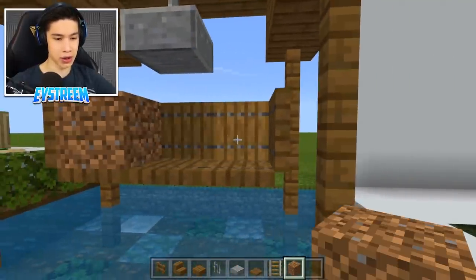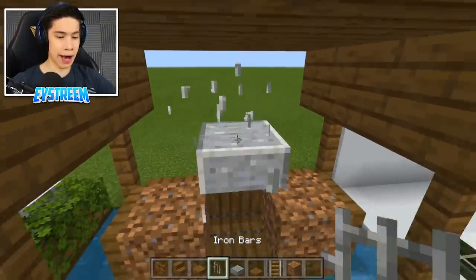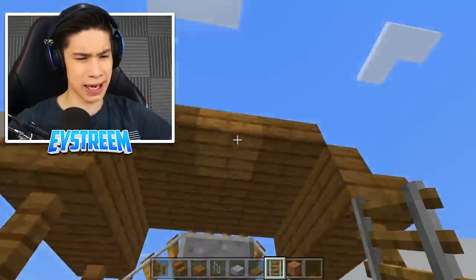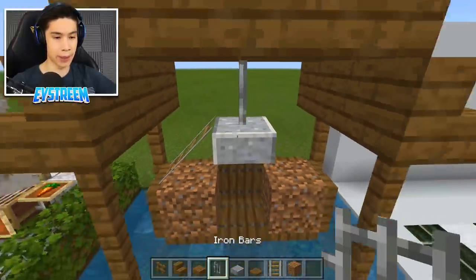This looks amazing if you can do it with rails. Place your random scaffolding block and temporarily destroy your iron bars. Then place your rails coming across here — the rails connect to the side of the seat and to the roof. Then destroy this center rail and place your iron bars.